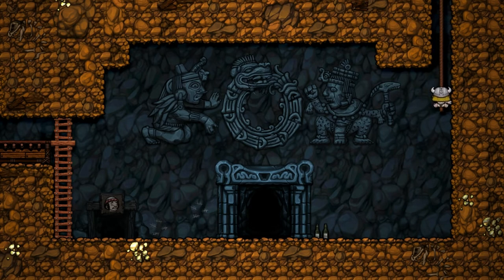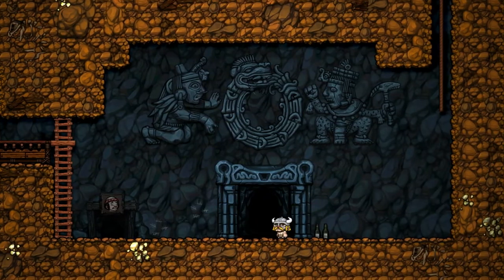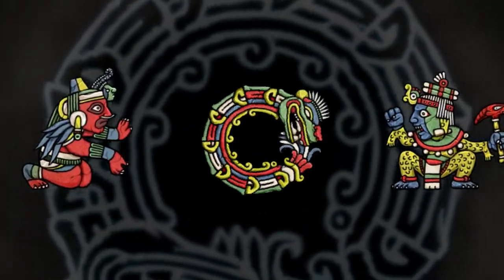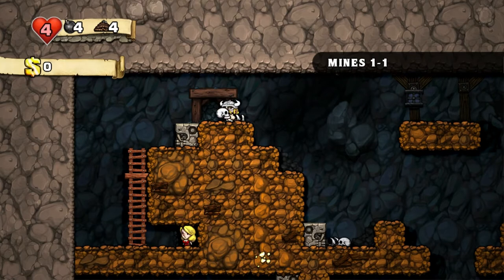So we are trapped in a cave system that is ever-changing, and we're trying to get out. Freedom would be great, but it would also be great if, on our quest for freedom, we also just happen to become the world's greatest hero and make millions of dollars in the process. That's pretty much the goal of the game — get through these ever-changing levels and get out and become a fat millionaire.